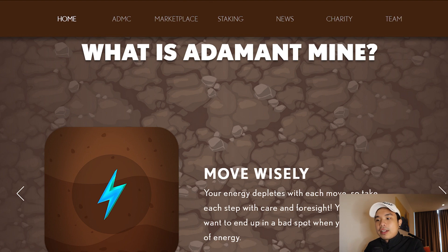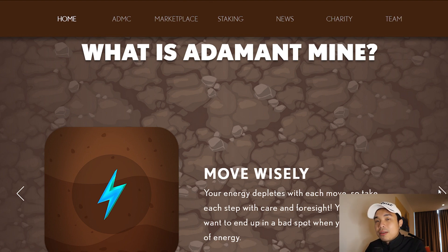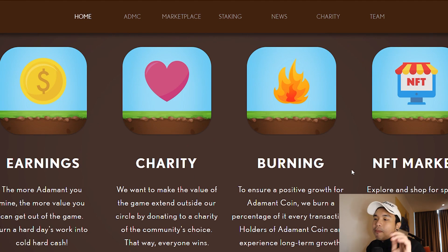There are also some boosters you can get — your energy pills. If not, you will run out of energy. You can also upgrade your Shiba. Anyway, let's just play the game. So there are earnings, charity, burning, and an NFT marketplace.